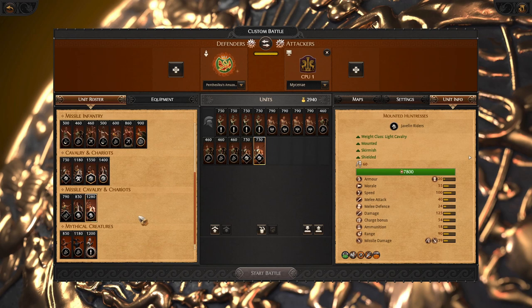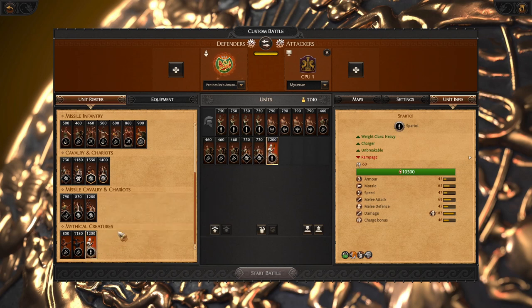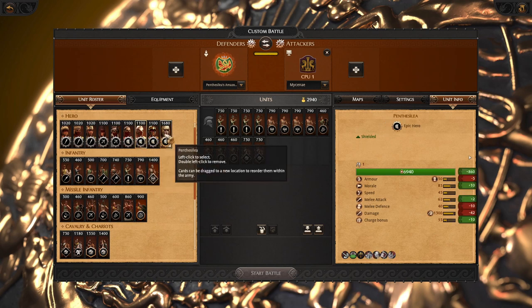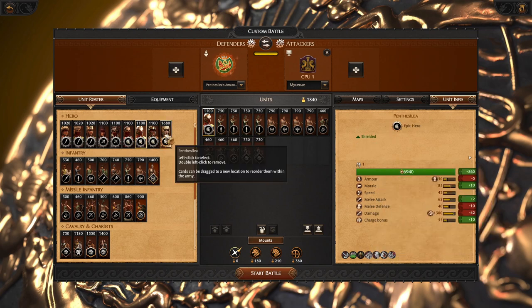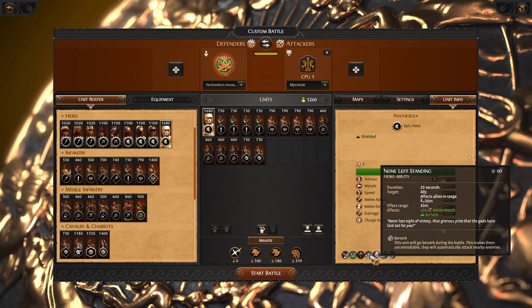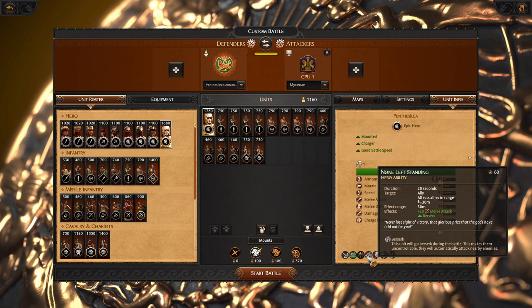Since this roster is missing quite a lot, you can use another charger, Spartoi, which is absolutely strong. But you have to be very careful. At 4k, we need a hero. I would recommend going hero on foot as a fighter ravager with Terrify and Blood Sacrifice. If you go with Pentasylia herself, it's a bit tough.